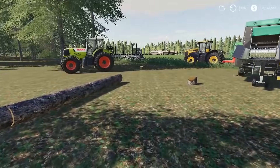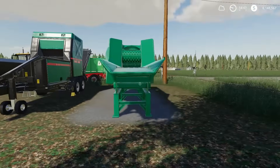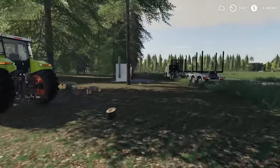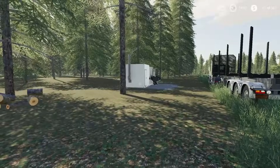Alright, so almost $2,600 bucks we got from just wood chipping it straight into our placeable wood chipper. Now let's go check and see what we get if we put wood chips into the heating plant — the placeable heating plant we got last week.